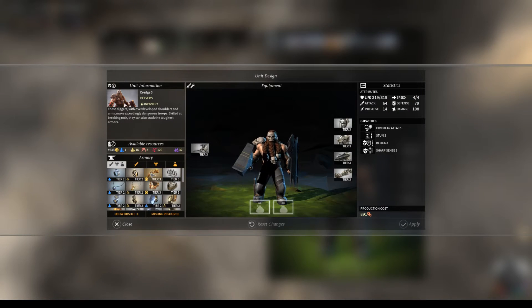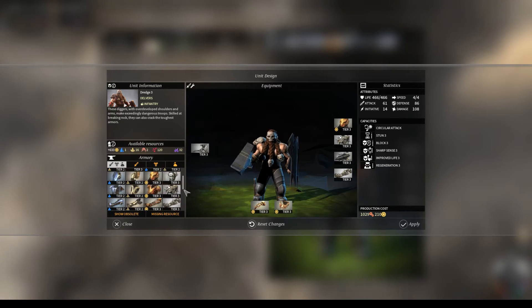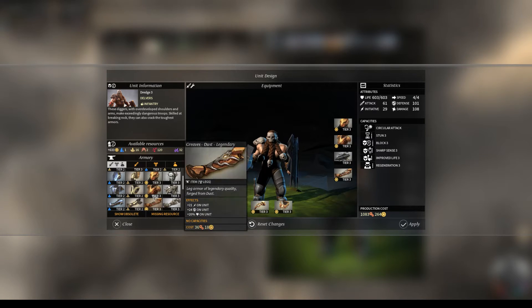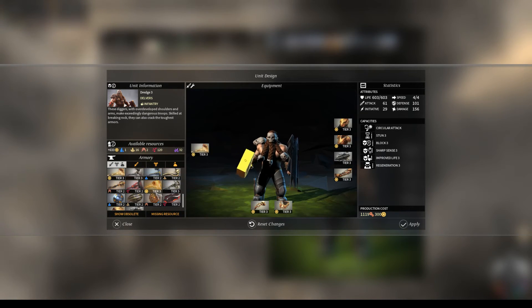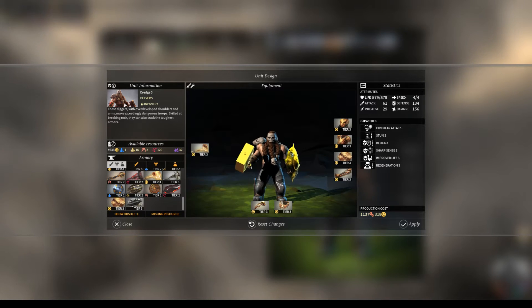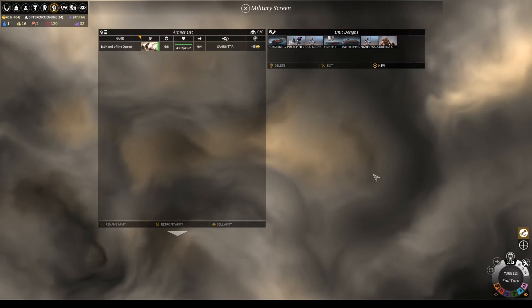We may as well update our dredge design — could matter. We should definitely have regen, improved life, and all dust gear. This is the one-handed hammer. There we go. It's a little gaudy, a little ostentatious perhaps.